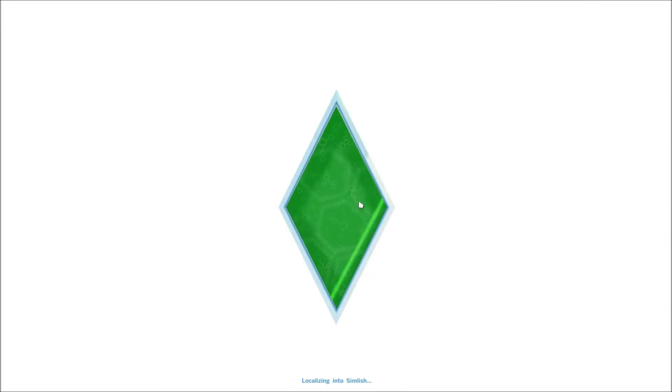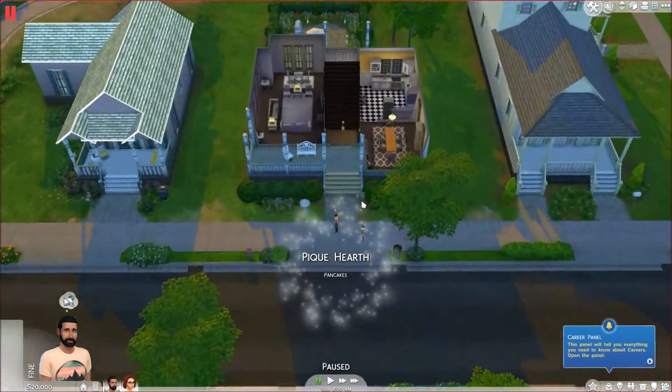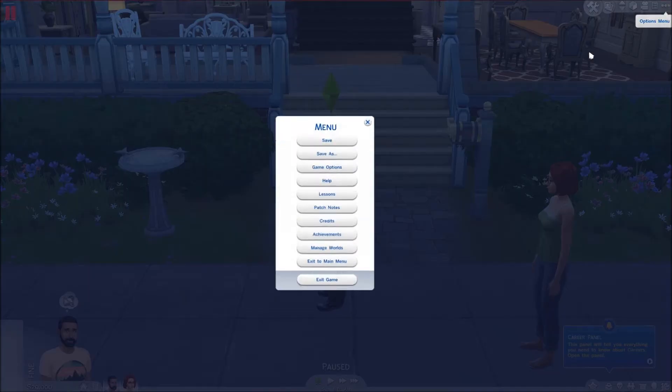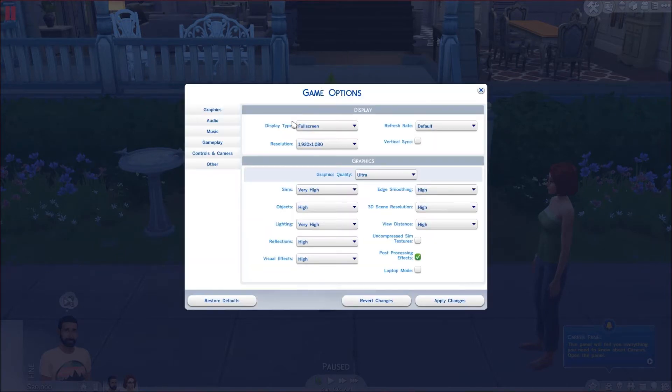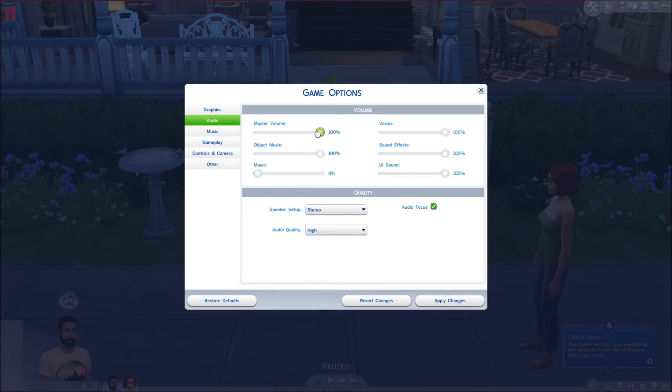Like I said, there's a tutorial on how to get to this point without creating a character. I need to turn my music down - let's go to audio and turn the master volume down to about 75%. It is a bit loud for me and might be loud in the video. Let's apply changes. Music is off - YouTube doesn't like music.